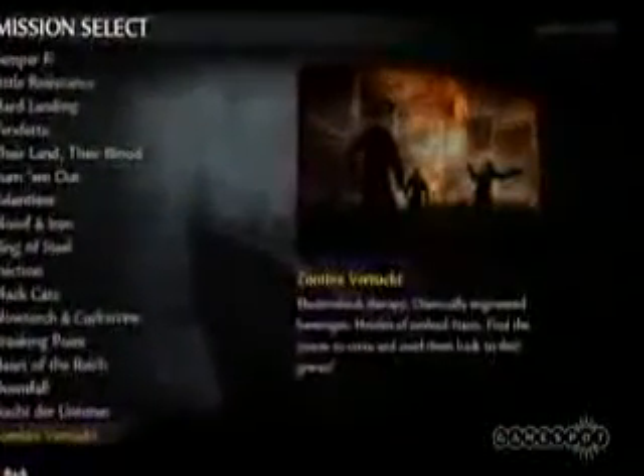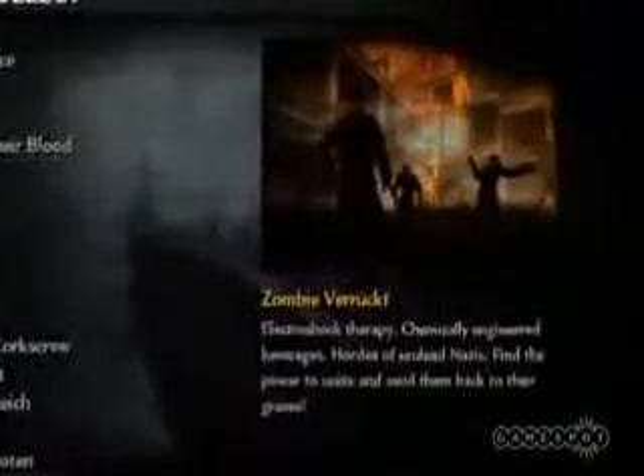It's going to ship with three multiplayer maps and a new Nazi zombie level called Verruckt. It means crazy in German. The zombie level is based off of the multiplayer map Asylum.